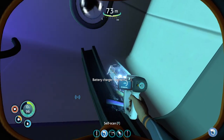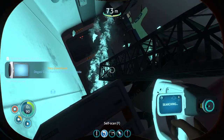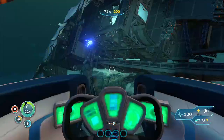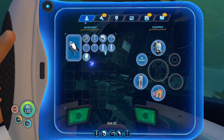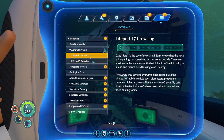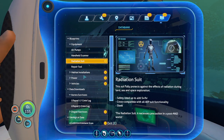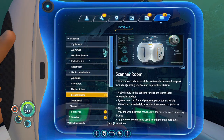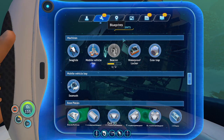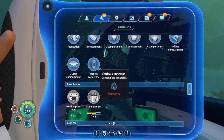Battery charger! Let's see what that PDA data was. Blueprints — equipment: radiation suit, habitat, scanner room, fire reactor. And not yet built: multi-purpose room. Once we can build this, I will start building a base.